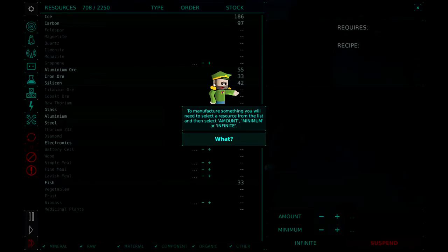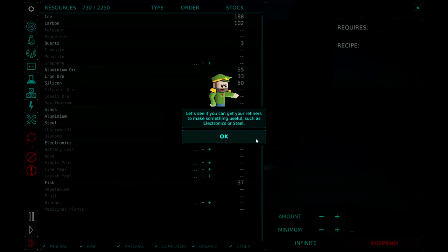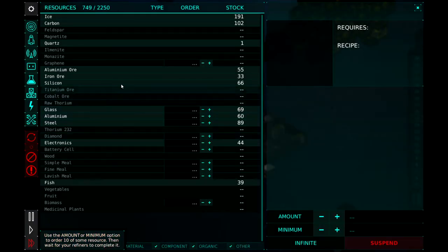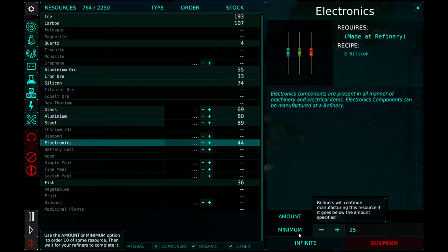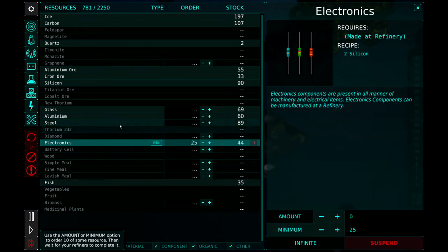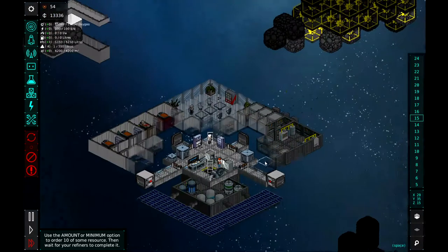To manufacture something, you will need to select a resource from the list and then select amount, minimum, or infinite. 'Amount' will make sure only the quantity requested is made. 'Minimum' will keep producing until it reaches the quantity you specified, and 'infinite' will continuously produce the item. So we need to get some electronics going. We'll click on electronics and set the minimum at 25 — my number lock was on — and set that at minimum. Then for steel, let's set that at infinite. To set minimum, put the number in and then click minimum; for infinite, just click infinite. Our refiners will come out and start producing.